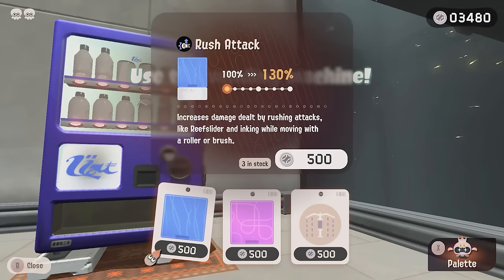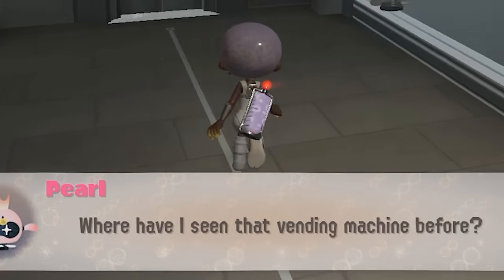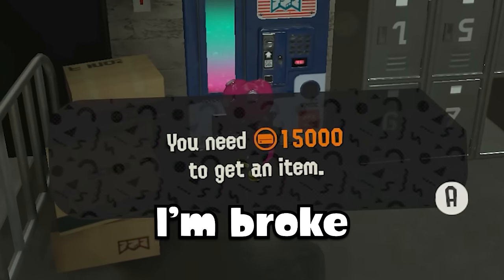When reaching a vending machine floor and purchasing items from the machine, Pearl has a chance to say the dialogue, 'Where have I seen that vending machine before?' which refers to the fact that there was a similar vending machine in Octo Expansion, which also offered items in exchange for coins.